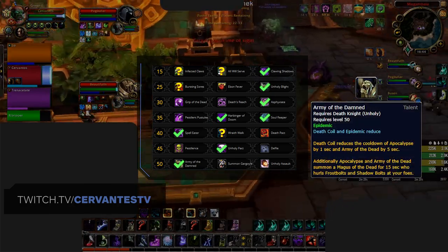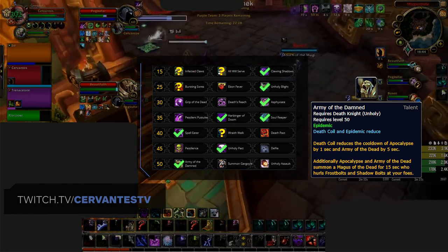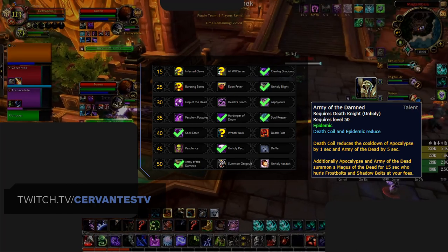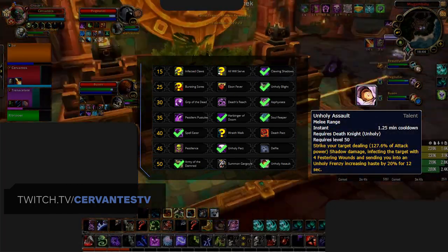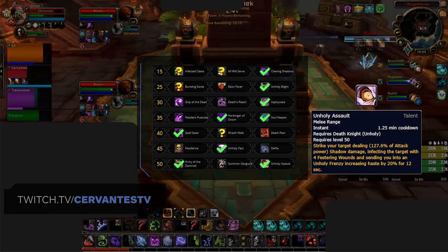The level 45 row sees our first important change from BFA with the introduction of Unholy Pact. While the Hell Chains effect provides a decent bit of damage, it's mostly the strength increase that makes this talent so good. And the last talent is again dependent on your build — Army of the Damned pairs well with the PvP talent Necromancer's Bargain to increase your burst potential via Crypt Fever when playing the Clawing Shadows build. However, if you're playing with Necrotic Strike, you'll want to pick up Unholy Assault to frequently allow you to spam out plenty of Necrotic Strikes in a short amount of time to generate pressure.